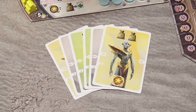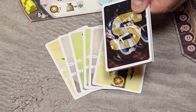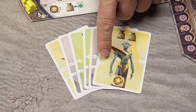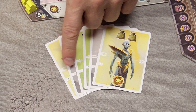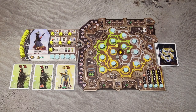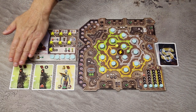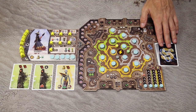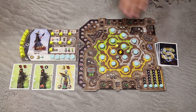Finally, take the set of starting citizen cards. They have the letter S on their back, and all of them should have the same letter on the front — either A, B, C, or D. Shuffle these starting cards and place 3 of them face up in the active area and 3 of them face down in the resting space.